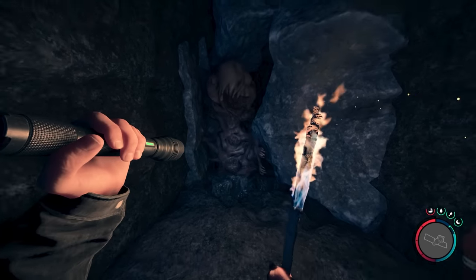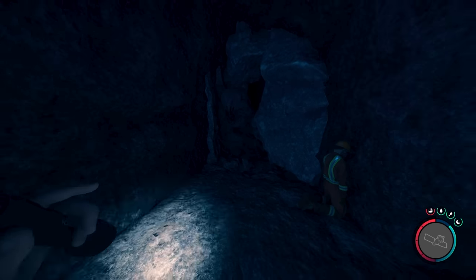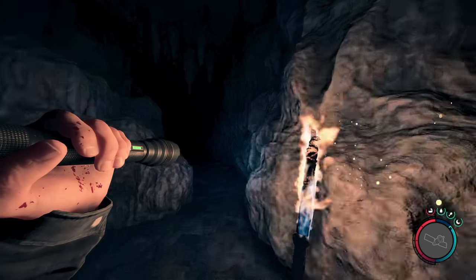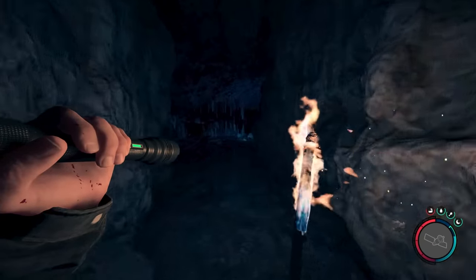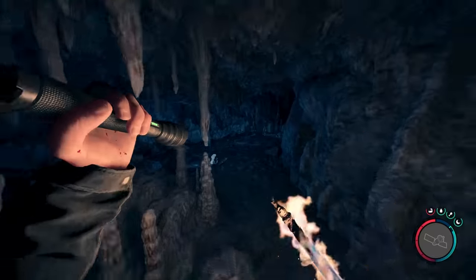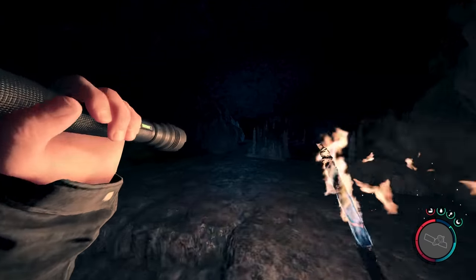Further into the cave, you'll find some bodies with time bombs laying nearby. Use these or a frag grenade to blow up the sluggy blocking your path. Carefully make your way forward and clear out the next cavern of mutants. Ahead, you'll find a strange cave painting. Keep heading through the cave and you'll next run across some creepy mutant babies that take several pokes with a spear to dispatch.